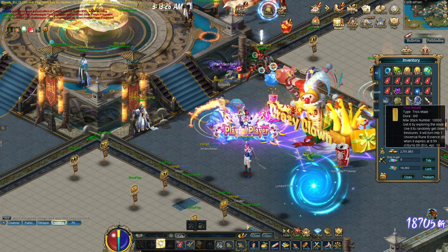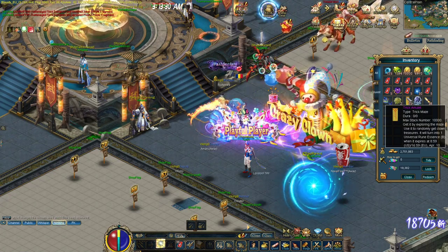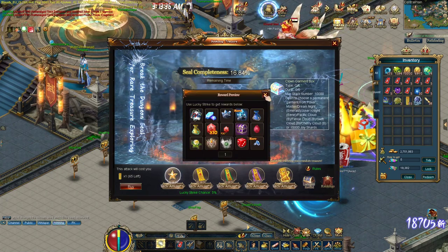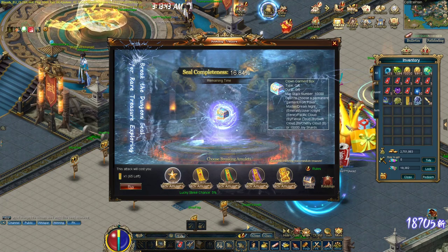Then you have these Trick Amulets. Trick Amulets are the ones that can break the glass. For example, you break this glass and you get the rewards from here. And then you have these Trick Amulet Fragments. Basically, you need five fragments to combine into one Trick Amulet.